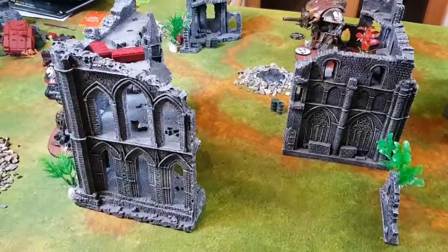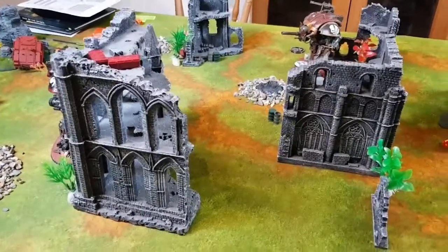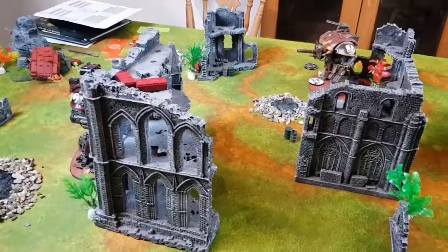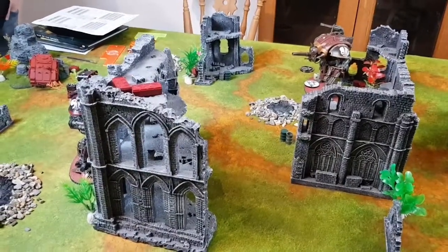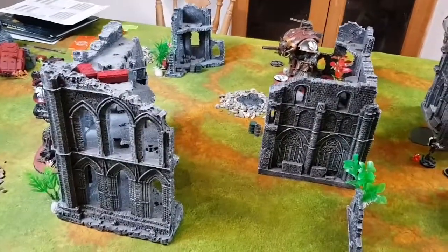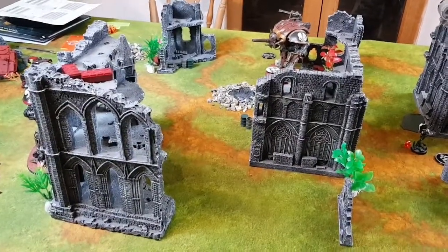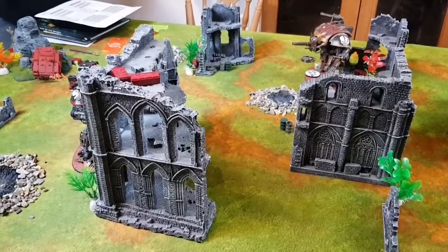In terms of Custodes' stratagems — ignoring AP minus 2, essentially Transhuman Physiology, and the 3d6 charge were all really strong. Thoughts on 9th edition overall: I really enjoyed it. I like the changes — it's more objective based and less killing-focused. I like the secondaries adding something different. The mission cards add a random tactical element. Killing the bikes and tank in turn one was a real bummer for Jack — once you no longer have enough power to kill a Knight, you're just running objectives while risking getting killed. I'd be tempted to run Knights alongside Sisters — maybe 1000 points of each. The big Knights, particularly the Crusaders, do the heavy lifting. You'd need three knights to avoid an auxiliary detachment penalty.